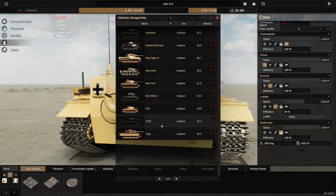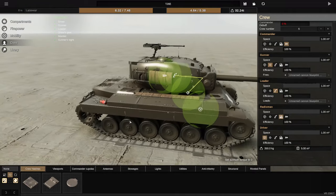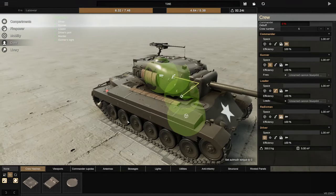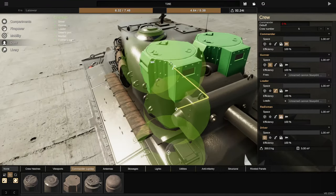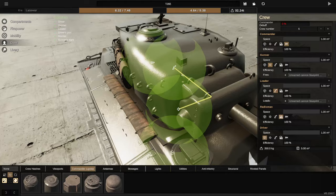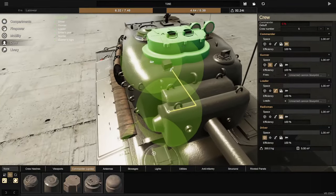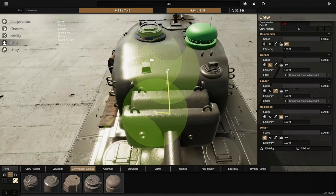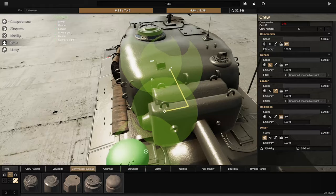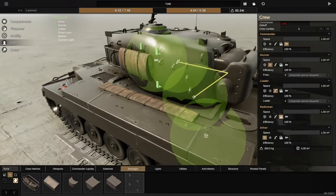I'm actually going to load my other tank because this thing needs some extra love, and that extra love has been added with this new experimental patch. Let me check — under viewports we have some new cupolas. I'm not sure which tank they are for. This one is very World War Two. This one though — it looks like something from a French tank, definitely World War One.